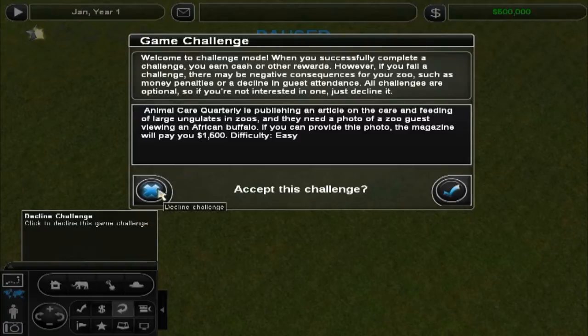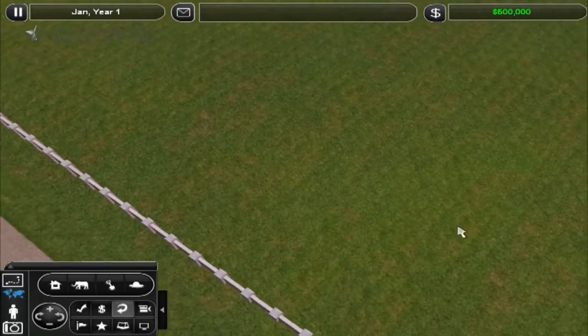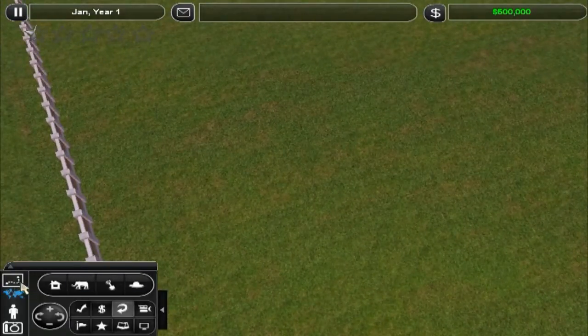Animal Care Quarterly is publishing an article on the care and feeding of large ungulates in zoos. Ungulates are like deer and stuff, I'm pretty sure. They need a photo of a zoo guest viewing an African buffalo — like buffalo and stuff. If you can provide this photo, the magazine will pay $1,500. Well, we don't have African buffalo, so I'm going to decline the first one just for now until we get set up.